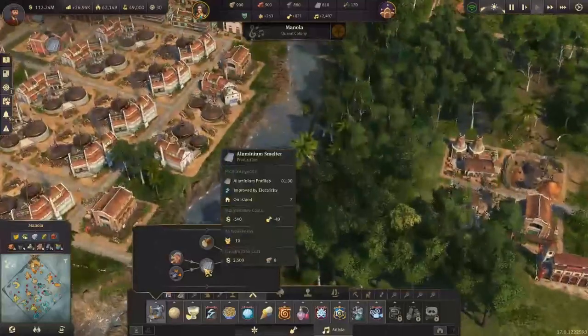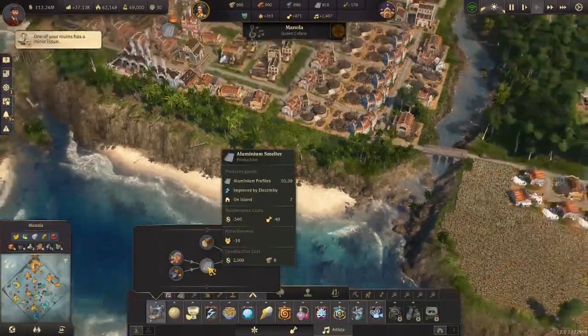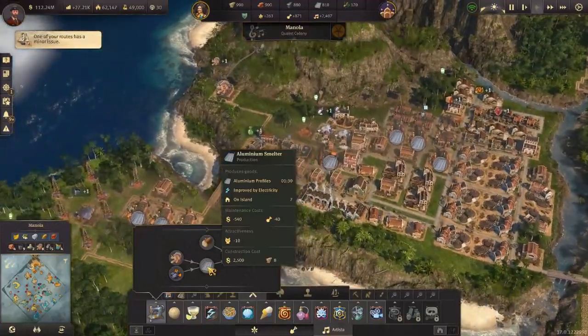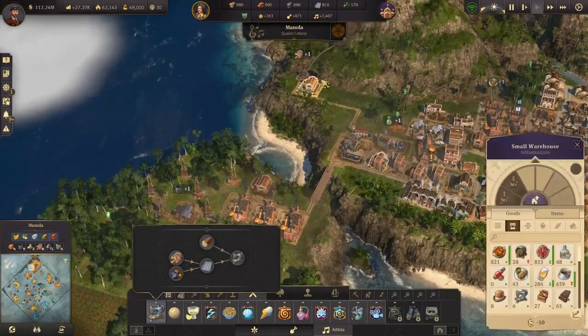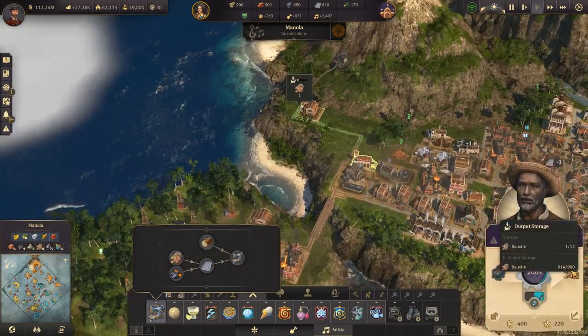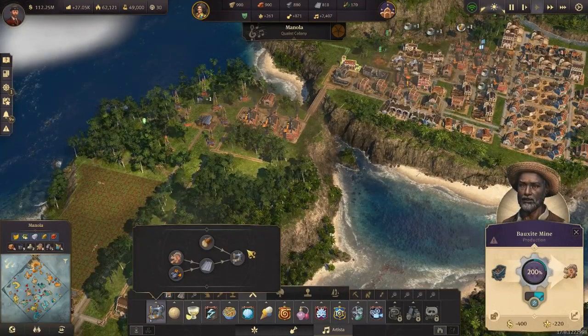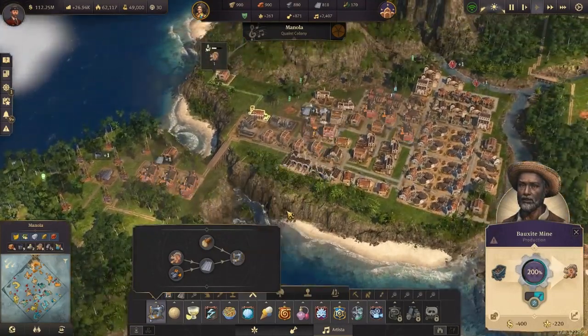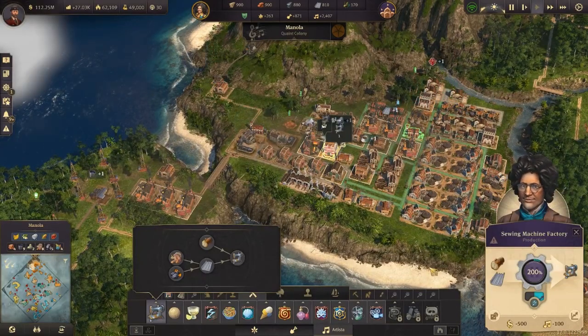We have seven aluminium profilers — holy smokes, isn't that a lot? Wood is barely holding up. There are two sewing machine factories just there. We need to check if wood is keeping up.